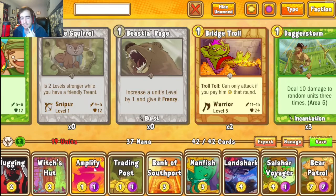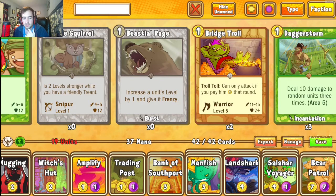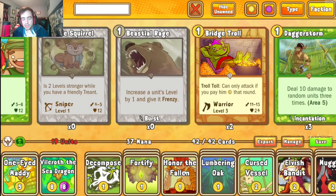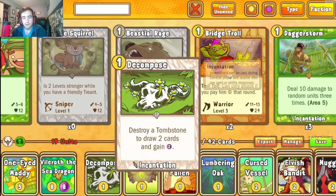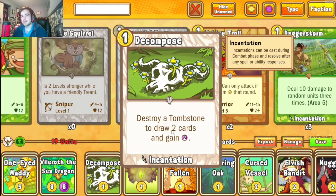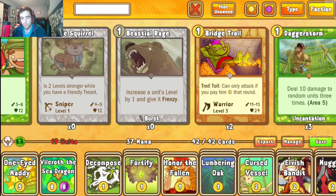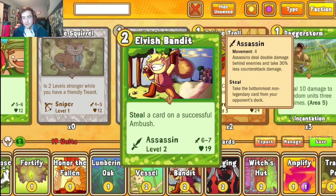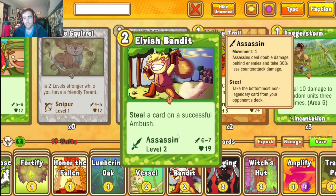We also have many ways to search for and ramp into Bear Patrol. Trading Post and Bank give extra gold, letting us get into an early Bear Patrol by generating mana faster than gold. Mugging provides additional ramp. I've also included the Decompose and Honor the Fallen package — we can entomb skeletons from Cursed Vessel to generate tombstones, then Decompose them for two mana and a card draw, helping dig deeper for Bear Patrol, Amplify, or whatever combo piece we need.